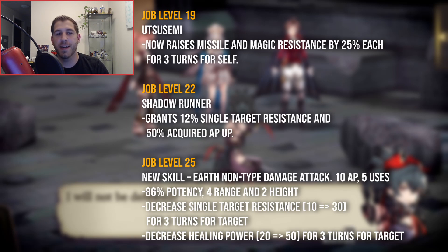Shadowrunner is going to give 12% single target resist and 50% acquired AP up. This is also very nice. Most but not all of the 100% hit attacks are single target. The acquired AP up is really nice for only using maybe one skill, since Katone can cover a lot of ground, and before you go in you want to get as much AP as possible to use as many Drain Forces as possible.